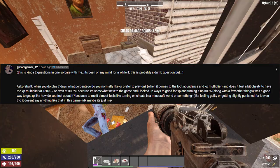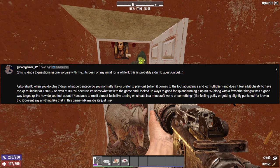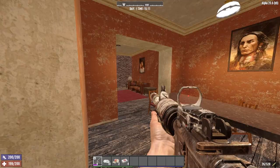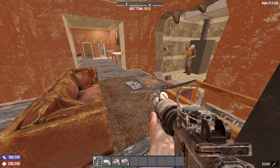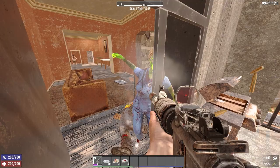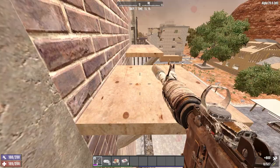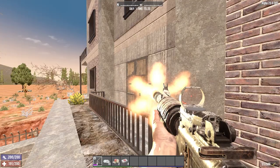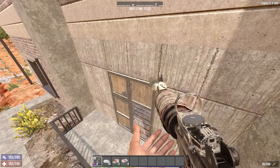Coolgamer12 wants to know: when I play 7 Days to Die, what percentage do I normally prefer to play on with regards to XP and loot? And does it feel cheaty to have an XP multiplier at 150% or even 300%? I normally just play on 100% loot and XP. I don't really rely on loot to progress — instead I do trader jobs to get the vast majority of my gear and use mining to get most other materials. Loot percentage genuinely doesn't affect the game very much for me. I did a playthrough on Insane Nightmare with 25% loot and it had no effect on my progression — I was still pretty much done with the game by about day 30. I play 100% XP because speeding up the game any further would make my playthroughs genuinely faster than most matches of insert popular PvP game here.